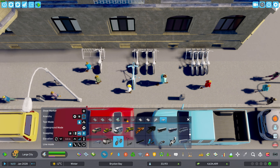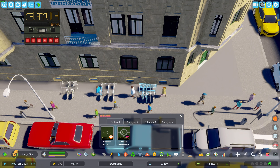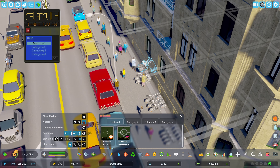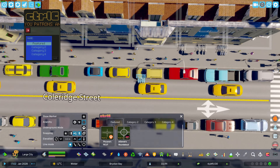Now using the Ctrl+C mod, I can copy and save it, so I can place this again and again by just selecting it from the bottom. So let's place this all throughout the street.